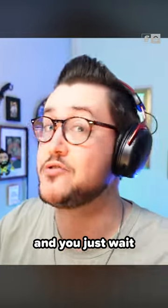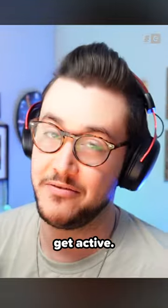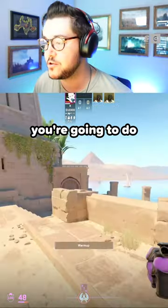The problem with CT Anubis is that if you sit back and just wait on bomb sites you're gonna get run over by the T's. You gotta get active, so in spawn the first thing you're gonna do is run into this corner over here.